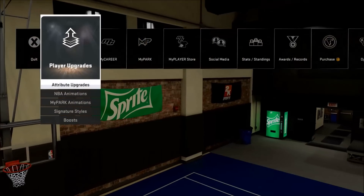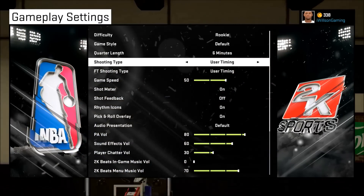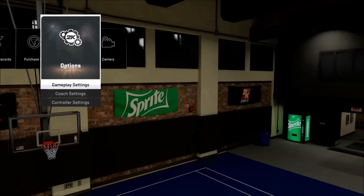Open up 2K, navigate to the menu, then go all the way down to Options and Gameplay Settings. From there, scroll all the way down to the bottom to the Jersey Number — 29, 28, or whatever number you want to switch it to.